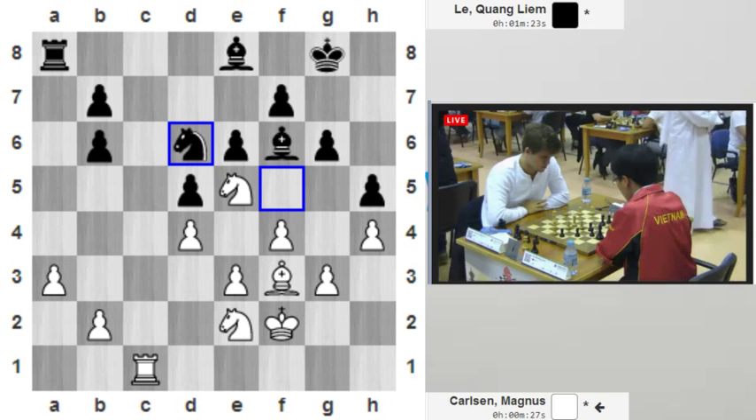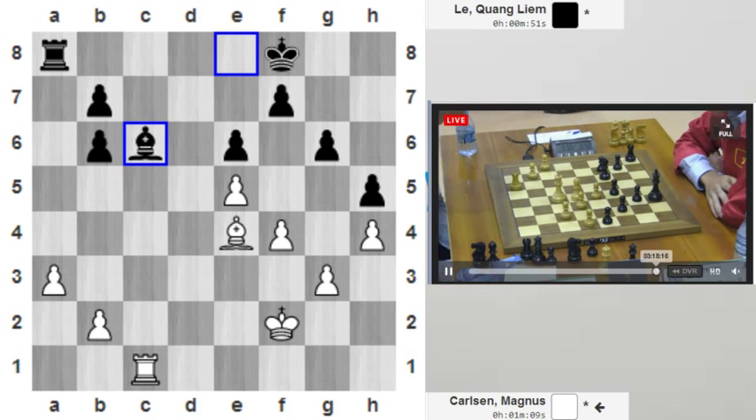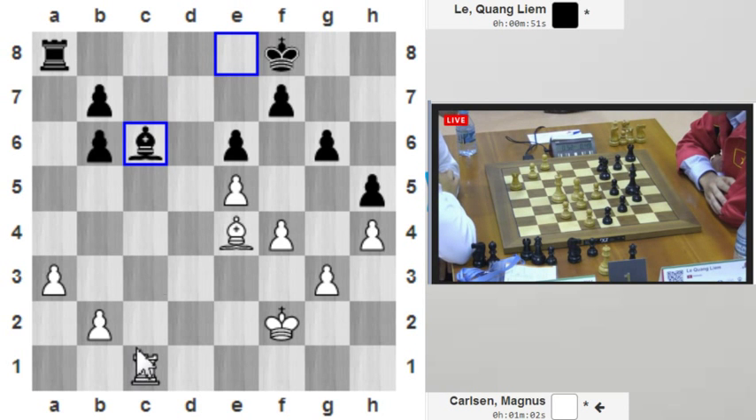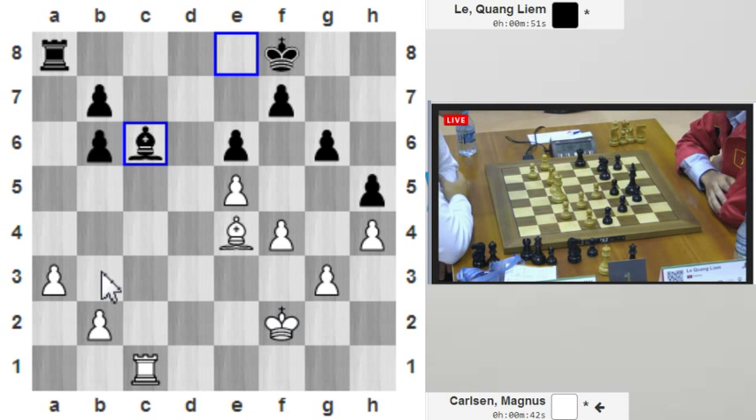One minute left for Magnus and 51 seconds left for Le Quang Liem. He's giving up a pawn now. You could play bishop takes c6 and rook takes c6, but after bishop takes c6, he would have played rook c8, piling the rook, and he would not win the pawn. So Magnus is still slightly better. He has the better bishop and his pawn structure is a bit better on the queenside, but the position is always close to a draw — though there's still a slight advantage.